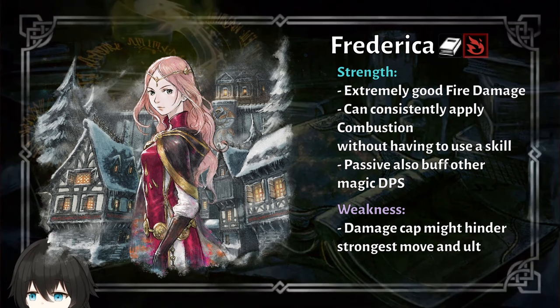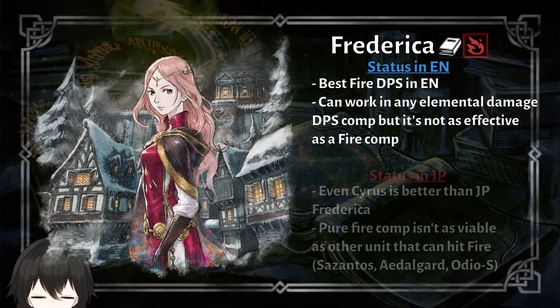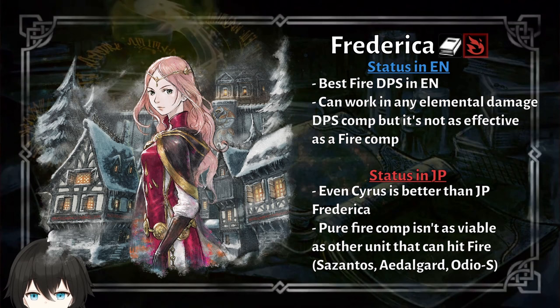Currently, Frederica is the best fire DPS in the game, and thanks to her buff she is also good at helping out other elemental teams — not the best option, but a viable one. In JP, Frederica is a bit different; even Cyrus over there is stronger than her because he has a TP buff while Frederica doesn't have her new buff yet. A pure fire team comp also isn't as viable in JP because characters like Santos, Cigna, Edelgard, and Odio can also hit the fire weakness with higher potency, so it's better to just build a team around them rather than going for a pure fire team.